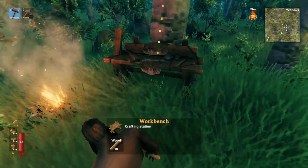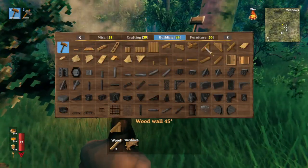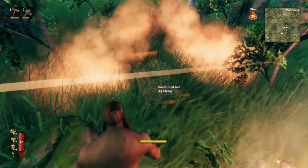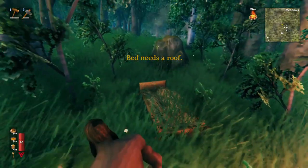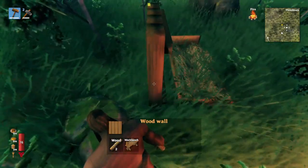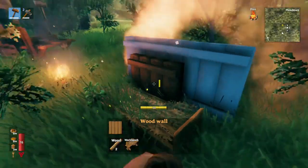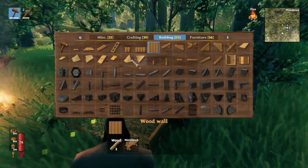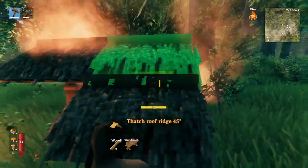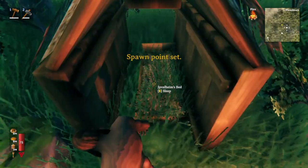As you find new material you'll unlock new recipes. Go into the crafting menu and select workbench — you need to build one in order to build anything else in Valheim. I'm going to put it at the base of this tree. Now that I've placed my workbench, we're going to build a bed. Just two regular walls will be plenty, then we'll make a roof ridge piece and another one here, then two more walls. And here we have most of our structure.